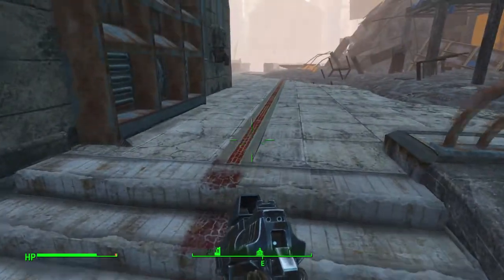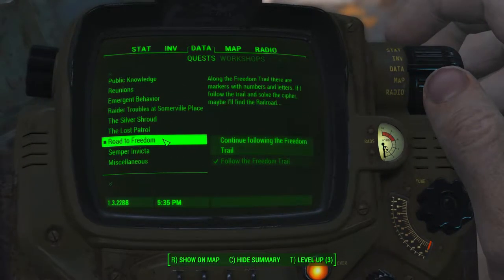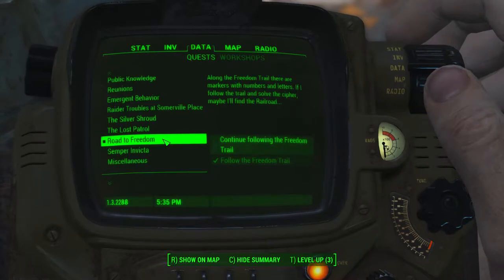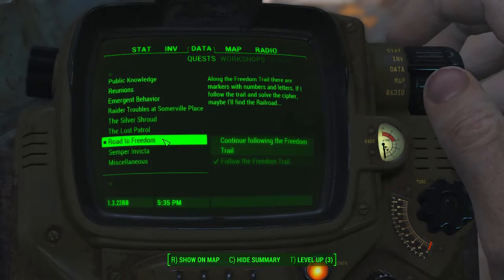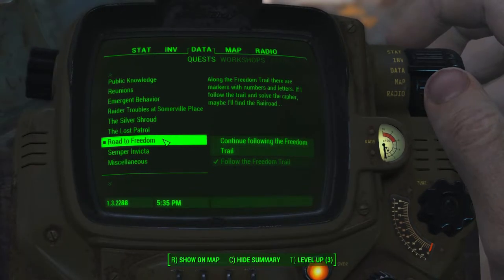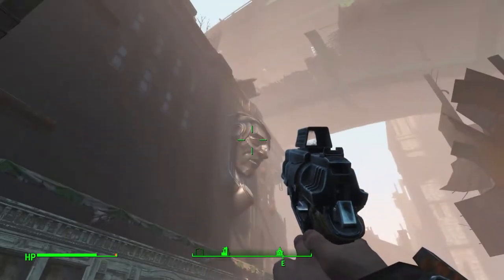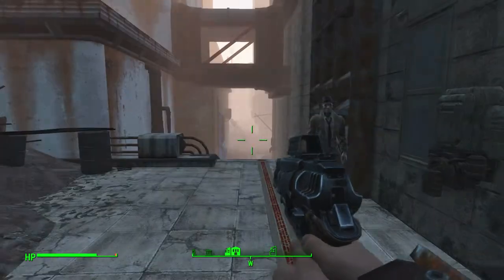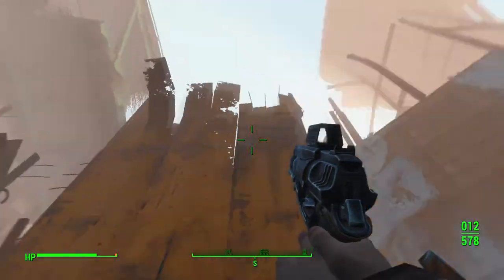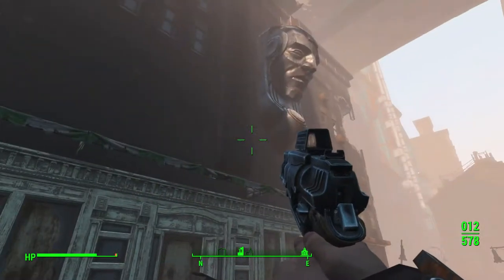We're just following this red line here. The quest that we're doing is this Road to Freedom quest. Along the Freedom Trail there are markers with numbers and letters. If I follow the trail and solve the cipher, maybe I'll find the Railroad. So we're going to continue following the trail and see where it takes us.